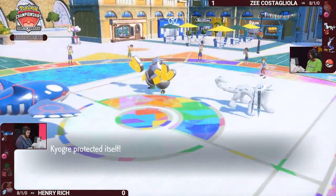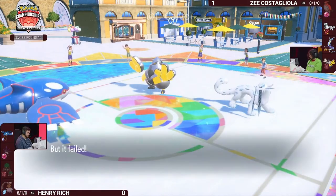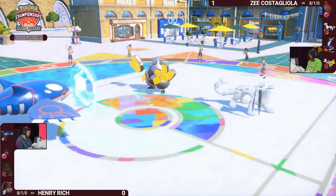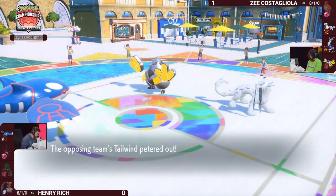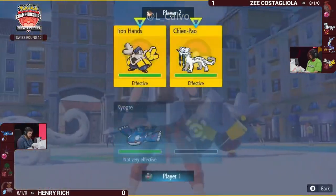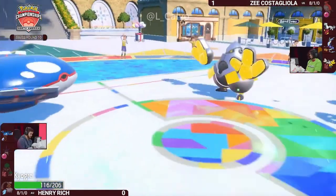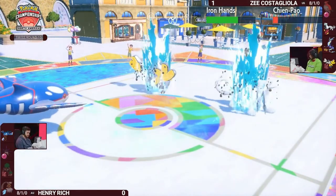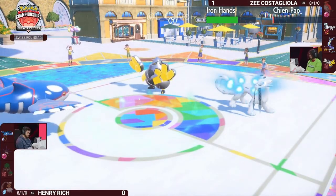Henry's still playing it out, goes for the Protect to at least bypass the Fake Out if that were going to come through, but it was going to be a Sucker Punch actually. Knowing the calculations here, you don't even need the speed control. You're kind of hoping that Kyogre's going to be able to do enough on this next turn after this Tailwind has expired. Kyogre should be faster than this Iron Hands, but not necessarily the Chienpao, especially when Sucker Punch is going to be that priority attack — it's going to be chunking it a lot. This Water Spout is just not at full power and can't even knock out the Chienpao because it has the Focus Sash as well.